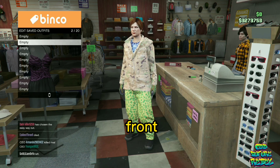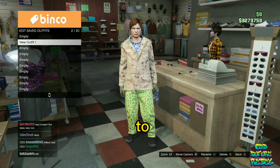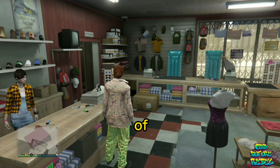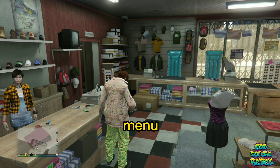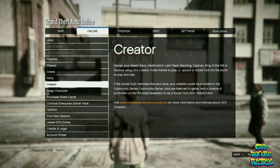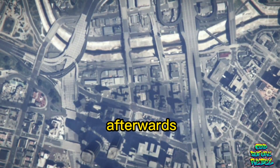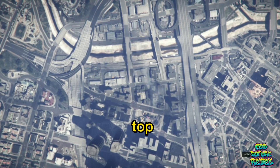Back out from the front counter, open your Interaction Menu, and choose Easy Way Out. After that you should spawn outside the clothing store. Open your pause menu, go to Online, then go to Creator, and accept the alert. You should see a blue menu appear on the top left of your screen.